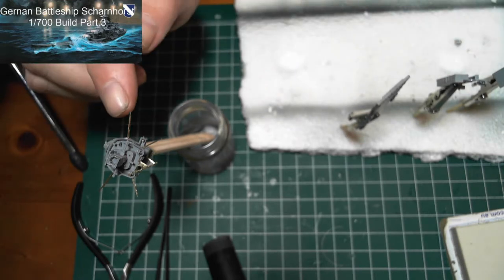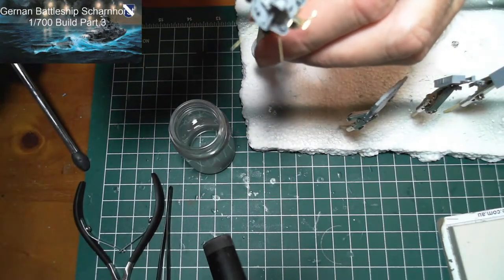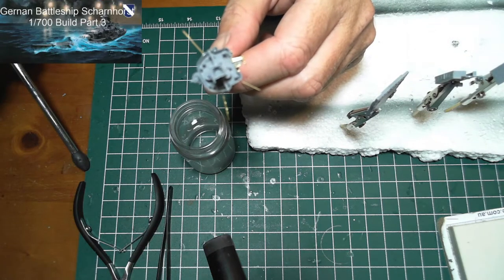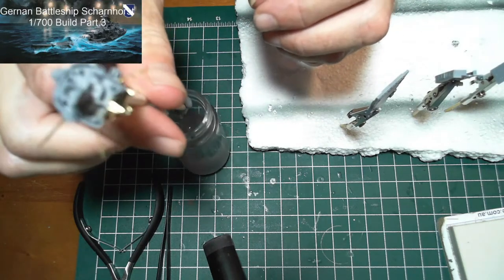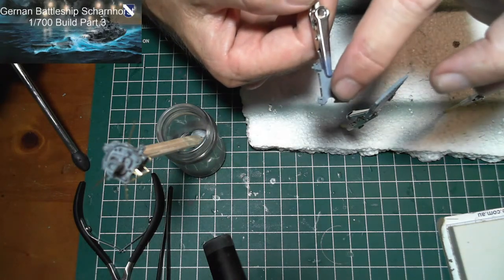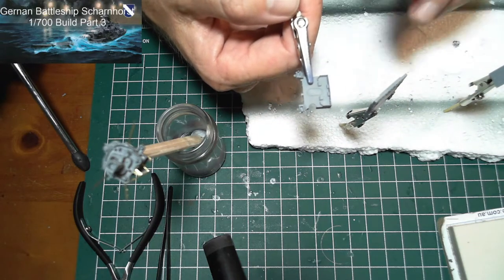This one I've already built up, so there's the middle section on here — I won't be able to put the wood deck on that. So what I'll be doing is painting it with my AK wood deck colours, which is the same colour as the wood deck I've got, so not a problem. Luckily I checked when I did, because when I started building up this part, I put these little pieces on that are part of the crane system and noticed there's wood decking on the base of that.